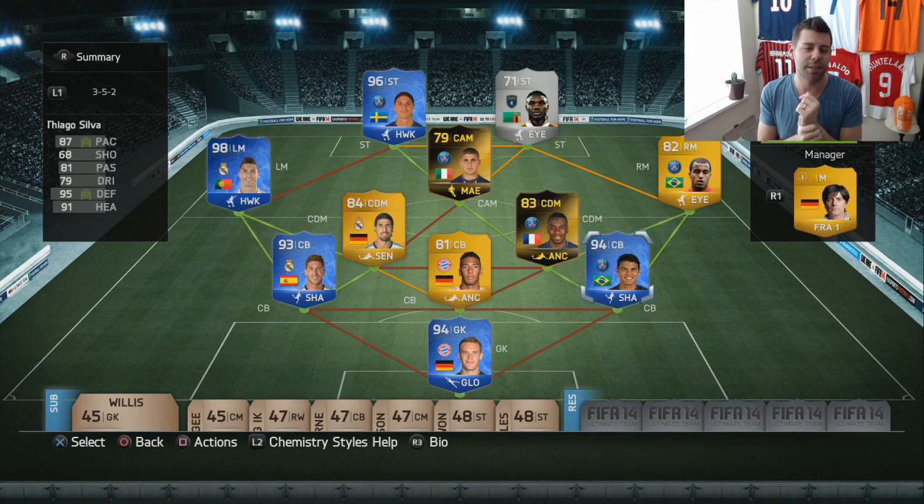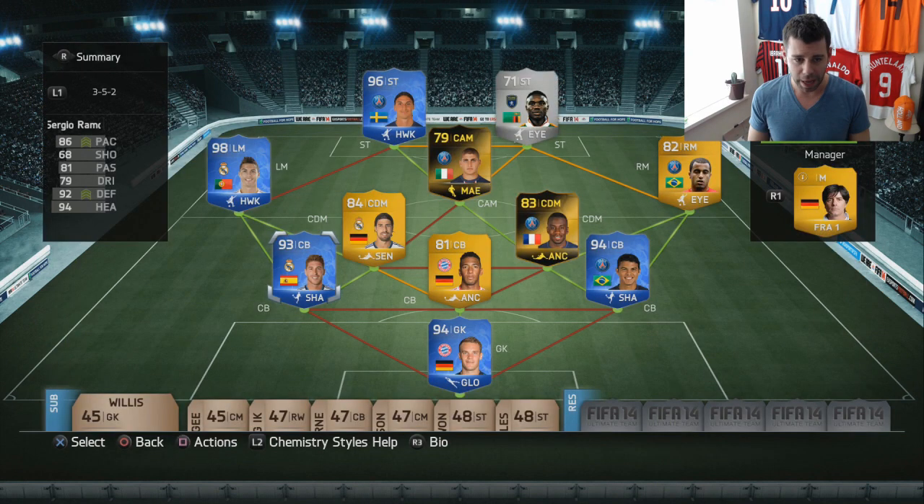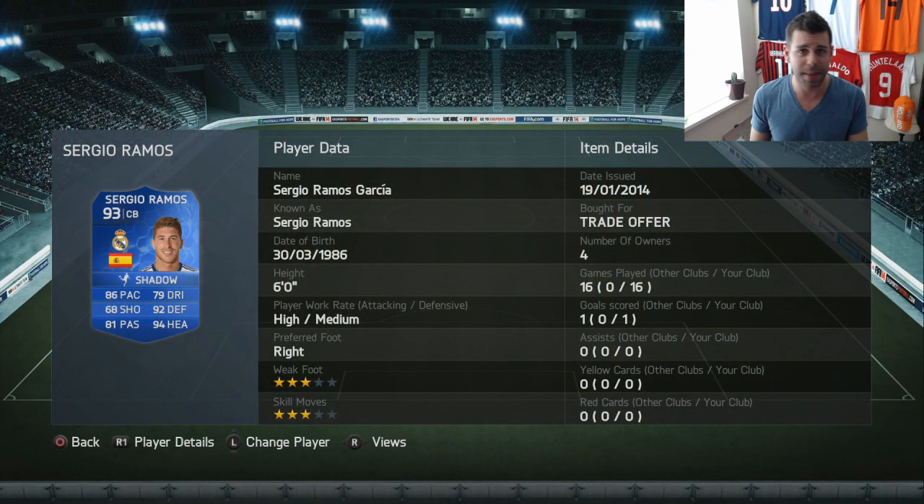His primo spot for me so far has been the three at the back formation at right center-back — he is just a god. Look at his stats: 87 pace, 95 defending, 91 heading, incredible in-game stats, medium/high work rates. Because he's not so tall, he's even faster running up and down the field. A quick note on Sergio Ramos: he is one of the best center-backs in the game. Before TOTY came out, my favorite center-back was the regular Sergio Ramos, and this Team of the Year version is just outrageous — unbelievably good.